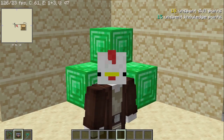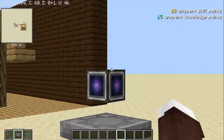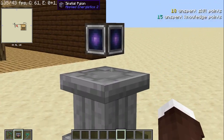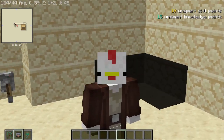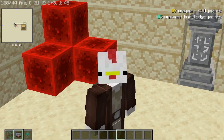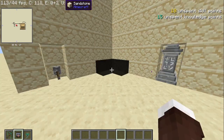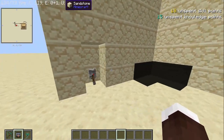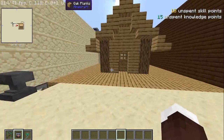Today I want to be showing you the limitless potential of the most overpowered item in Minecraft, and that is the spatial pylon. This thing allows you to do so much, including this little animated thing I put behind me. I don't really know what the point of it was, but it's something you can do with it. Look at it — it's beautiful.